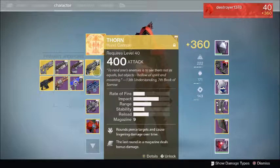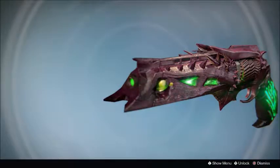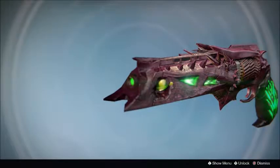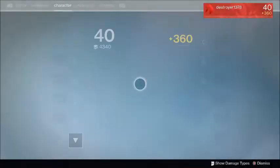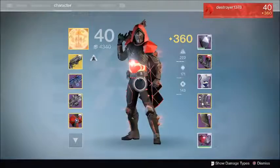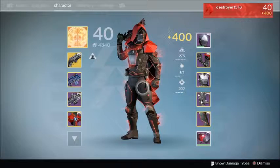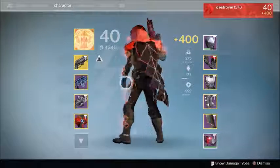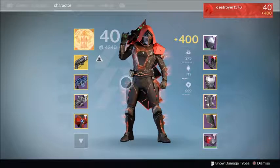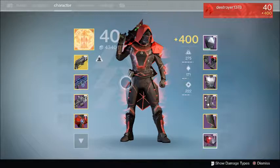I'm so happy about that Thorn ornament — I have one of the new armor pieces and that really cool Rose of Corruption ornament, and I'm super happy with that alone. If you guys want to know how to get all this new gear without spending any money, you just have to get rank 5 in SRL to get packages — that's the only other way, though I'll check strikes later to see if you can get some there too. Hopefully you guys have enjoyed this video, drop a like below, subscribe for more Black Ops 3, Destiny, and World of Warcraft — see you guys later.